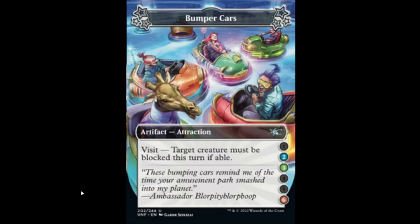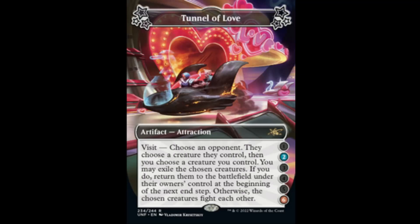Next we have Bumper Cars — an attraction. Two, three, or six will get you a visit for: target creature must be blocked this turn. Next we have the Tunnel of Love: this attraction for two or six lets you choose an opponent; they choose a creature they control, then you choose a creature you control. You may exile the chosen creatures — if you do, return them to the battlefield under their owner's control at the beginning of the next upkeep. Otherwise, the chosen creatures fight each other. That's funny. I like it. It's playable too.